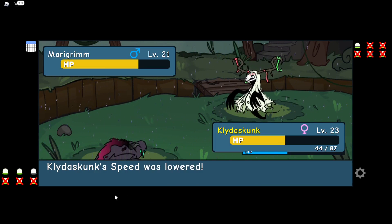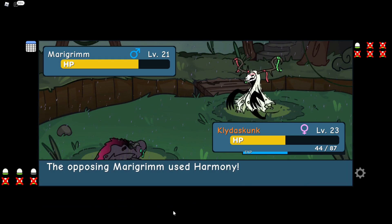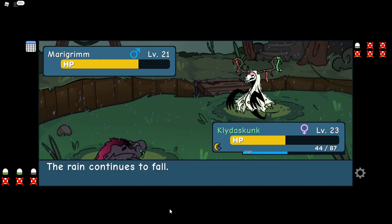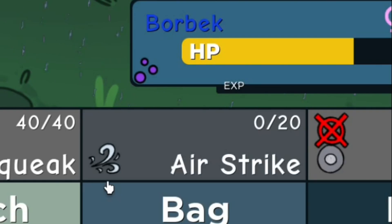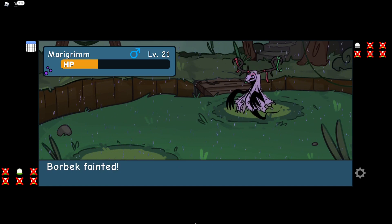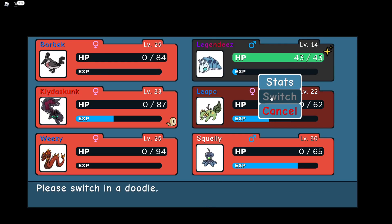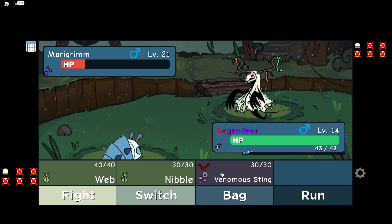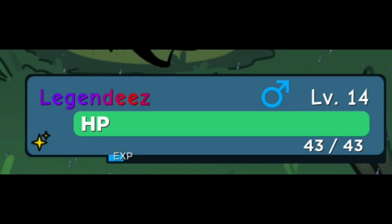The next unfair thing — it puts you to sleep and then uses an attack that hurts you so much. And then if you wake up from that attack, it puts you back to sleep because it's a song. I'm like, how am I supposed to come back from this? I managed to get poison on it and that kind of worked, until I brought out my Borbeck to try and finish it off. But I realized the Borbeck has no moves left because of me chaining. So I was hanging on by a thread, and all I had left was Legend D's. He sent out and Merry Grimm had so low health — and he died in one hit.